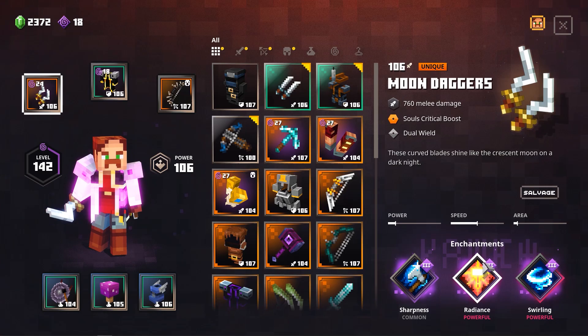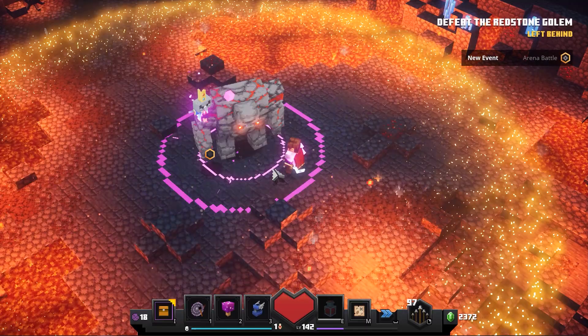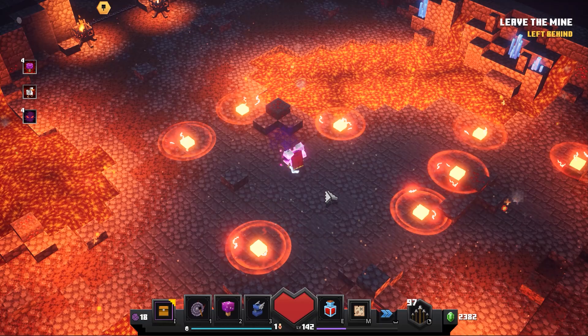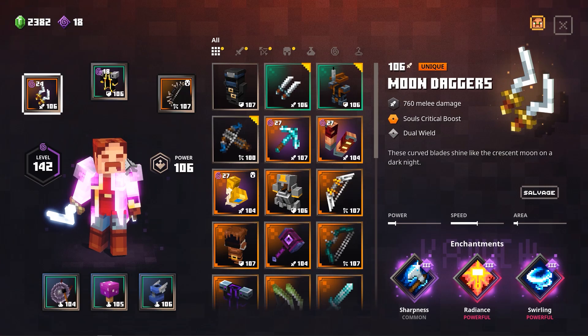The Moon Daggers are really nice to have, but if you equip them, definitely make sure you have something that will allow you to harvest souls, because with the Moon Dagger itself you won't be able to do that. So this is the weapon I'm currently going to use — the Moon Daggers. They have the Swirling enchant, Radiance, which is awesome, and I was hoping for an extra Crit Chance enchant, but for now we're going to have to do it with plus 33% increased damage. Activating all the abilities — look at that, it is madness! It will simply destroy the boss in a couple seconds. That is my first recommendation against boss fights.